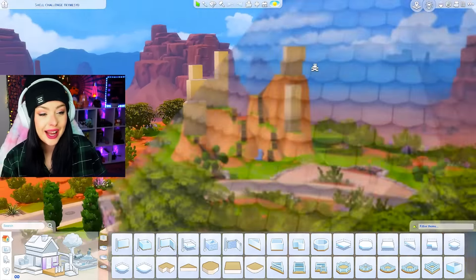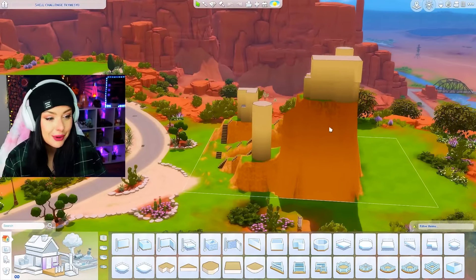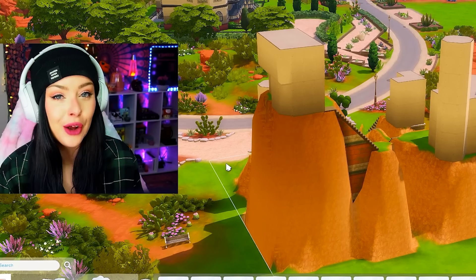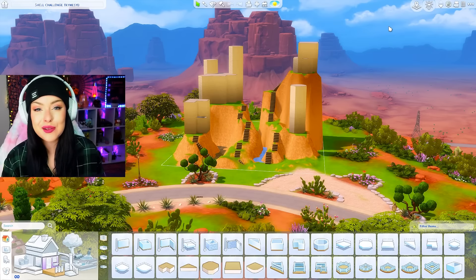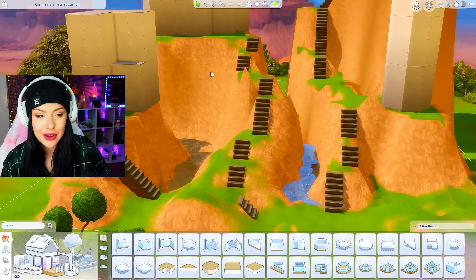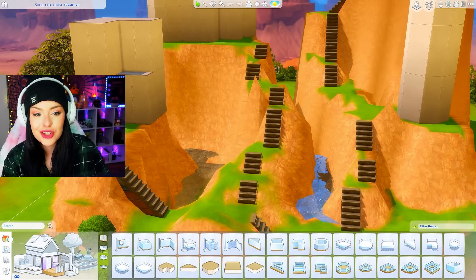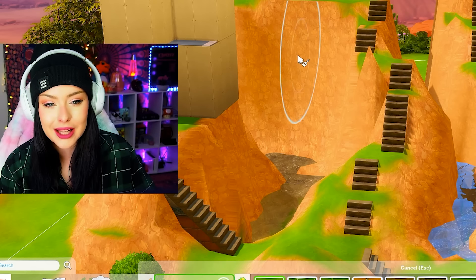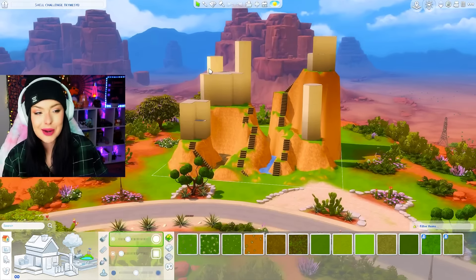Look at this freaking thing. This is like terrain manipulation used to its fullest. I don't know if you could even go higher on this lot than this. I placed this in Strangerville because I'm already worried about like this here, which you can't change. Even if I tried to use terrain paint and paint over it, I can't get rid of that color right there. So I figured it would kind of blend in here.